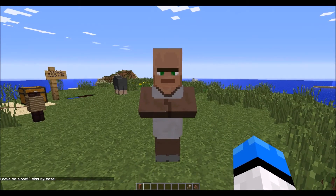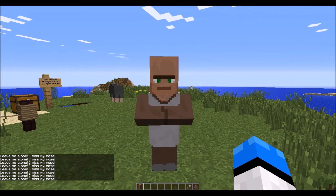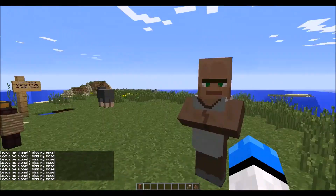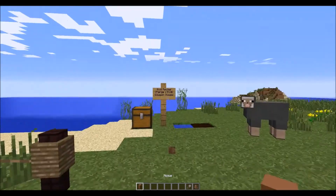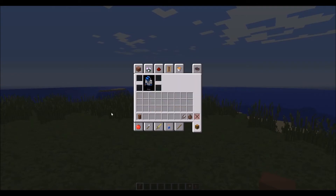It's seriously scary, actually creepy. You get the villager nose, and if you attempt to trade with this guy, he tells you 'Leave me alone, I miss my nose.' The no-trading thing is like a debuff, just to keep things balanced, because you'll see why this nose is kind of important.